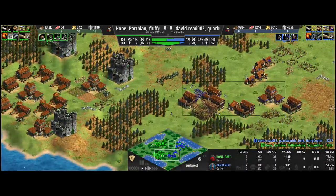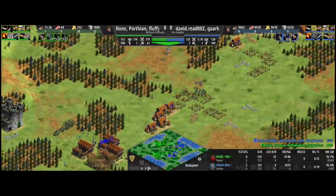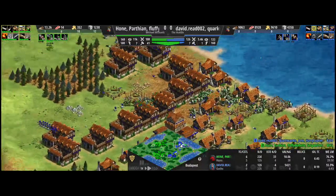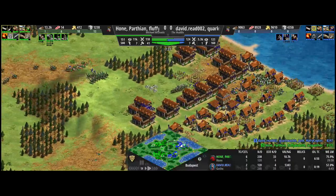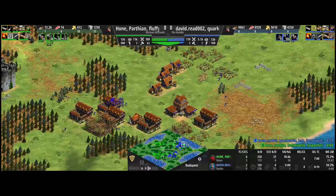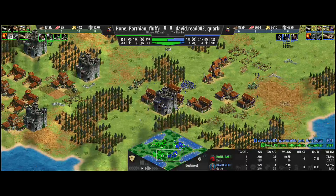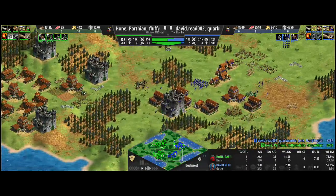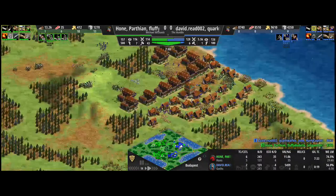Meanwhile, the Goth player is really taking a — I feel like their defense has gone really well. There's still a lot of paladins around, but they're taking good fights with these halberds and really mopping up what's coming in effectively. Still a little bit overrun. I don't see a lot of villagers working for the Huddle of Jonk. The first castle is coming up on the Jonk team at the bottom, which is going to be really important in defense, especially against those Cav Archers.